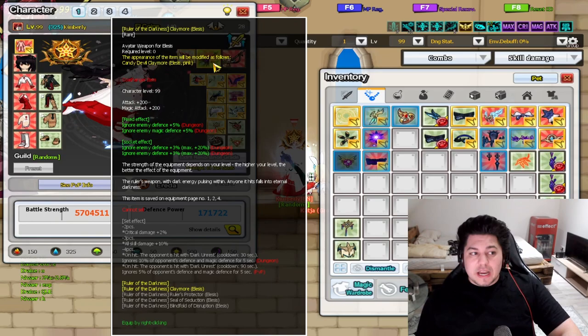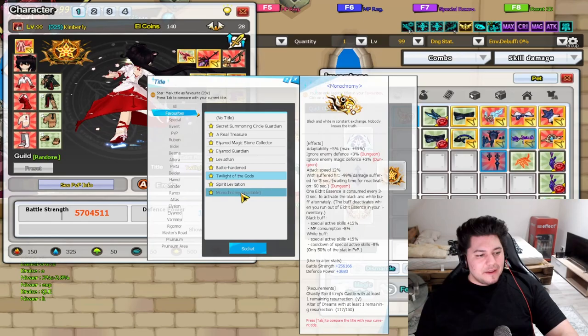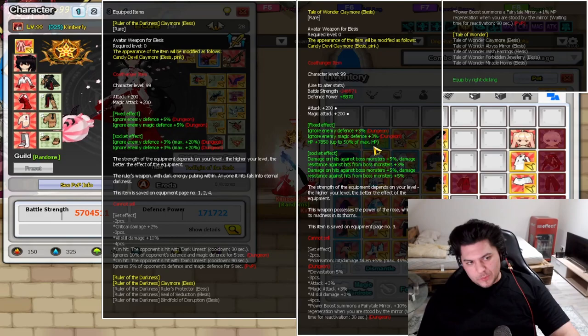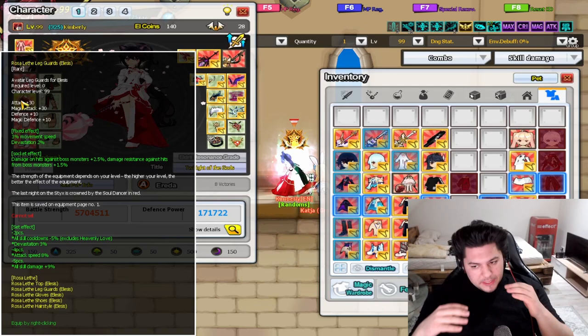It doesn't matter if you can debuff the raid — it hits really hard. I'm still convinced about ignore defense because you can see my raid results are all with this setup. You can also use a Seven Worlds weapon or any weapon that gives a really good effect you can justify keeping. So it's worth it. For the five-piece combination, opinions spread a bit here.